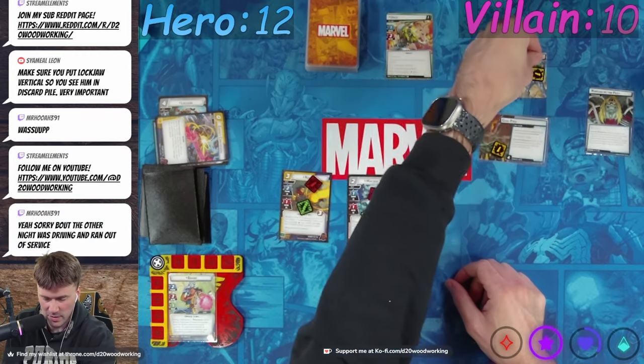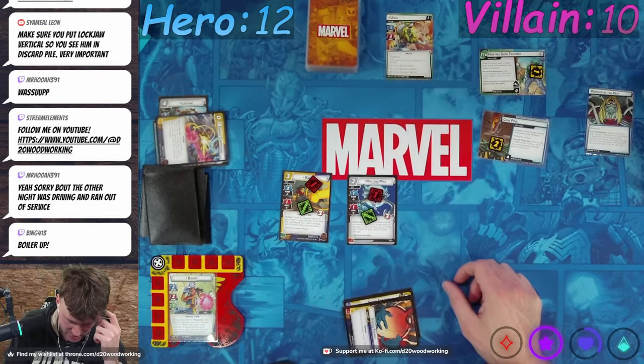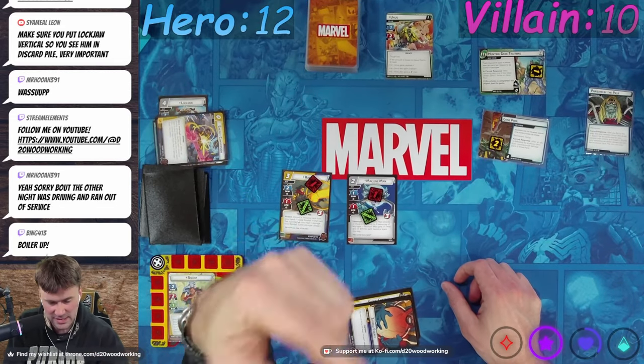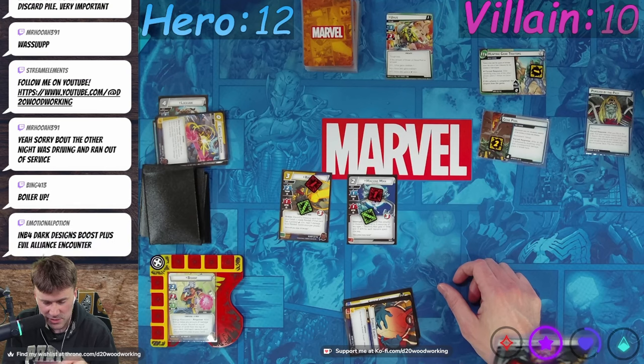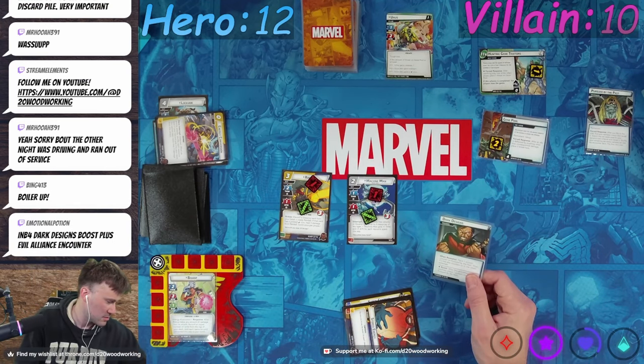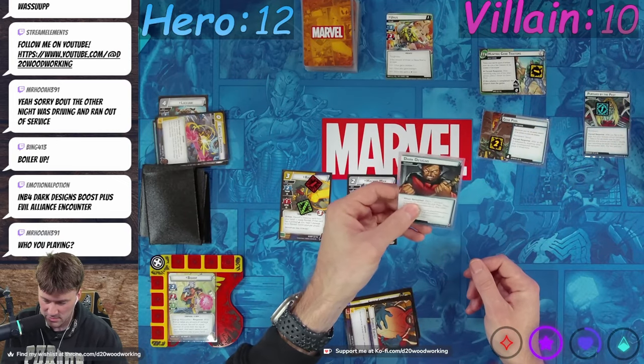Step one — after he's on step one, place one threat onto Gene Pool. Unus is going to attack. We'll take the hit, so it's going to be two. After this activation resolves, place one pursuit counter. I'm going to be pursued by the past.